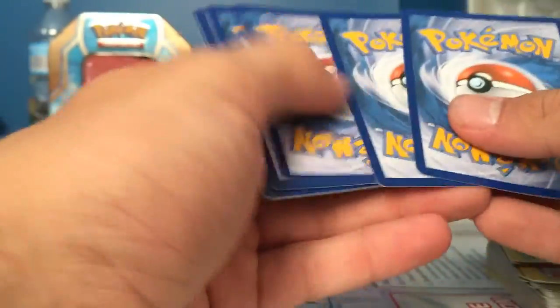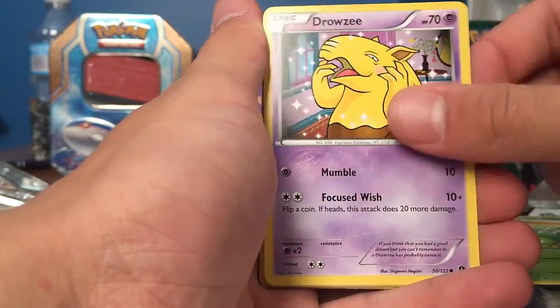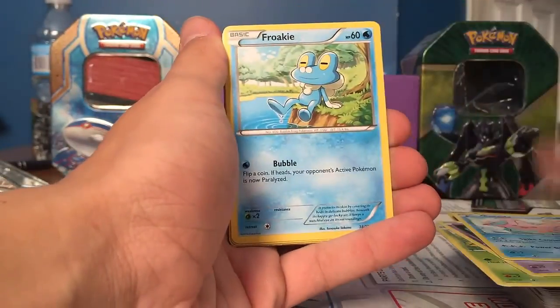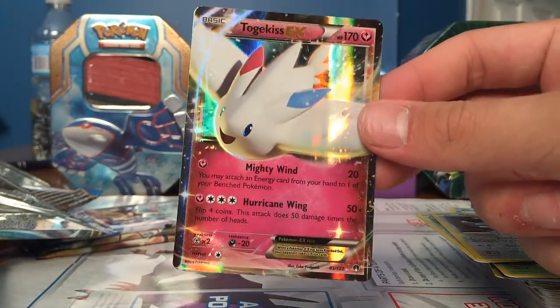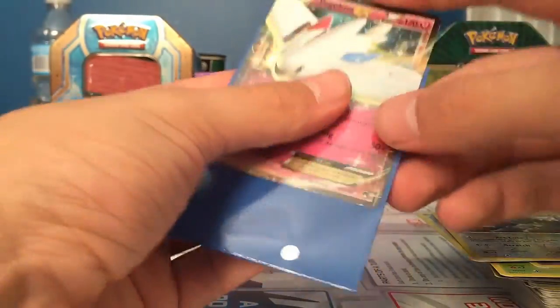I think they run three, but I don't know — we might get one. We have a Heatmor, Grubbin, Reverse Valley, Petilil, Drowzee, Corsola, Froakie, Ferroseed, Glameow Reverse — and oh my god, a Togekiss EX! Wow, this booster box has been amazing. So many good pulls. It's unbelievable.